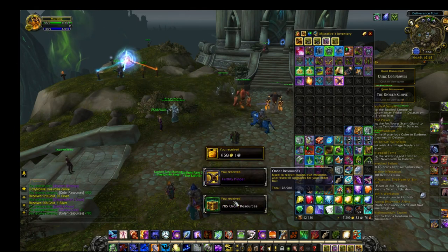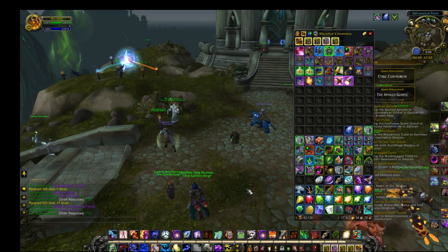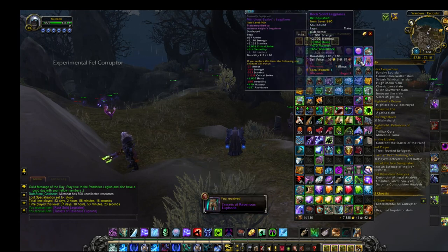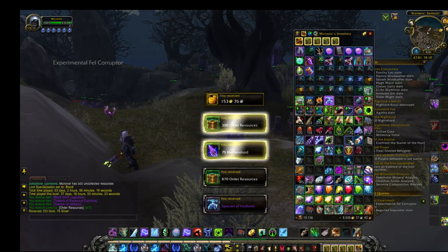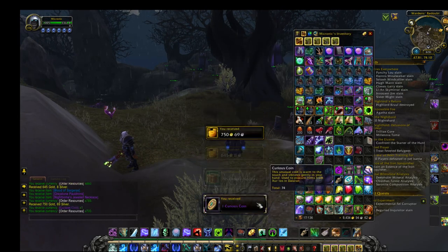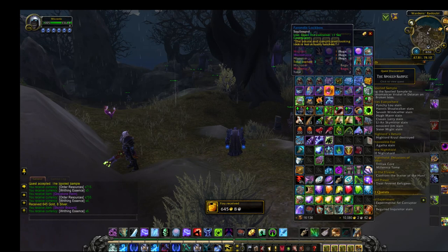I'm such an idiot - there's Paragon Chests! I didn't even see how much gold that was. Did I miss anything? We'll start with the Relinquished ones. No - damn. They're not even an upgrade, why did I get them? Got me again. Fucking got me again.